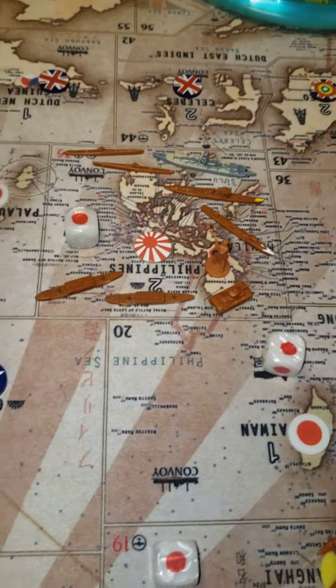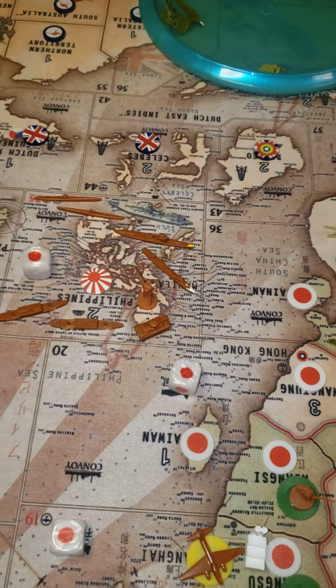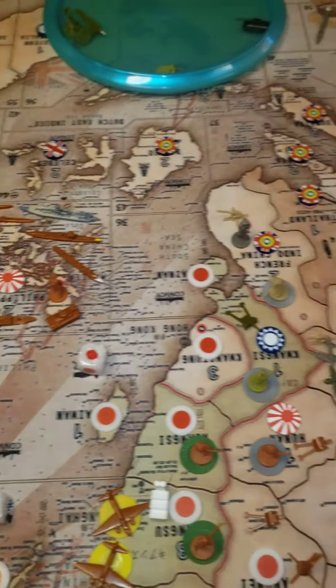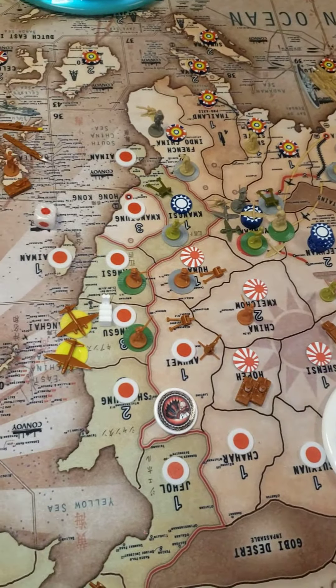Kwai Chow: one infantry. Palau: one infantry. The Carolines: one triple-A. Philippines: a tank and an infantry. Sea Zone 35: two subs, a battleship, a cruiser, a destroyer, and two transports. And that should be it for the Empire of Japan.